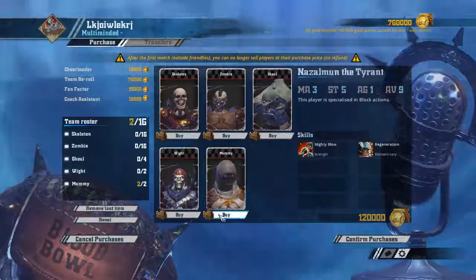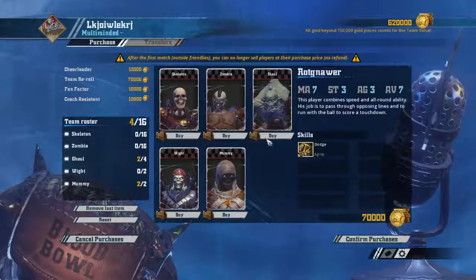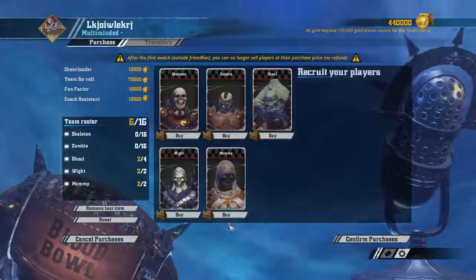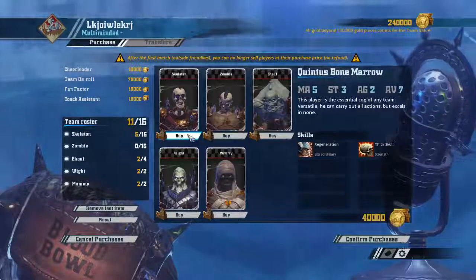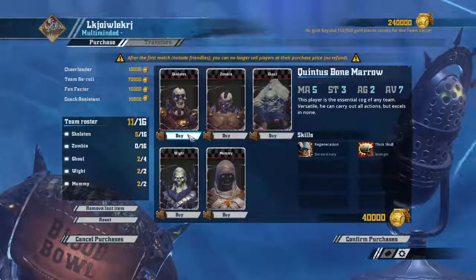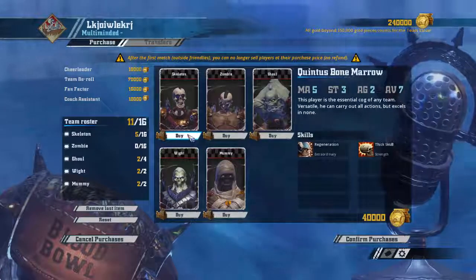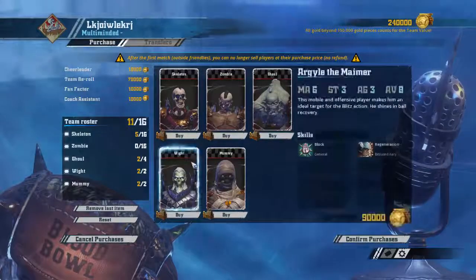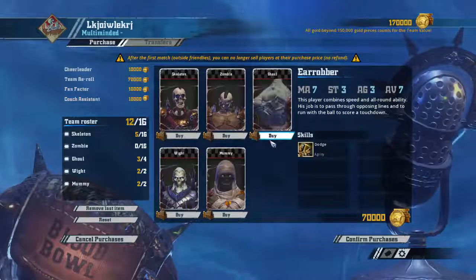Could we do two Mummies? You can definitely do two Mummies, you probably want at least a couple of Ghouls, and then can we do two Wights at the same time and still fill it in? Okay, you can definitely fill that in and start with three re-rolls. You could actually sacrifice another re-roll to get a third Ghoul — that's not a bad idea. Three Ghouls gives you a replacement, a few linemen to throw up there and get hit.